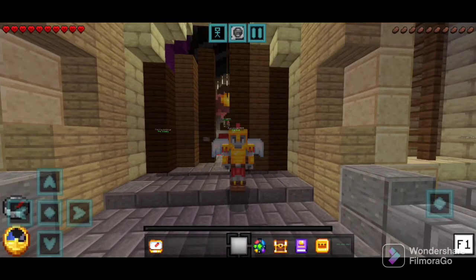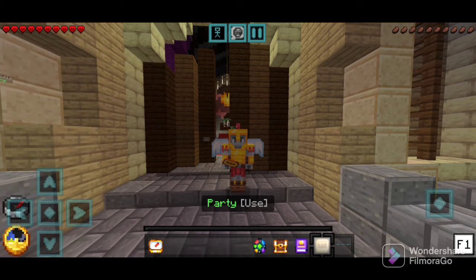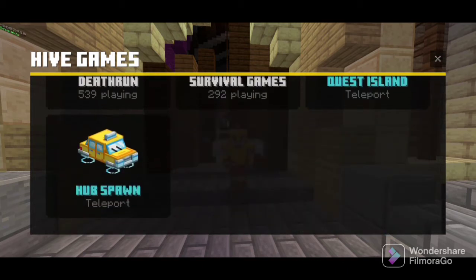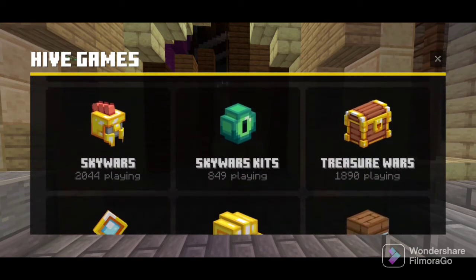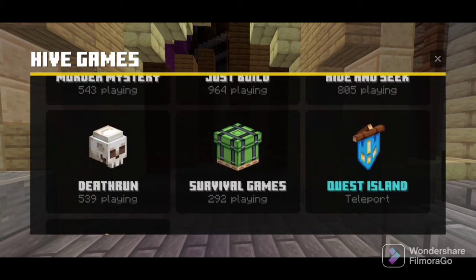Right now in the Hive there are five icons: game selector, pets, global locker, friends, and party. But the game selector got the biggest update — they added a great UI and each game is defined by its own icon. For example, Skywars with a helmet, Hide and Seek with a block, Death Run with a skull.